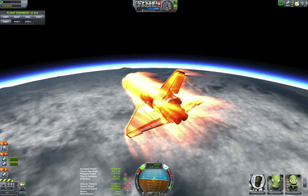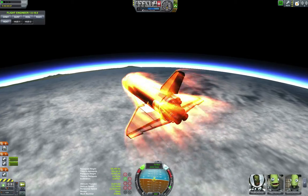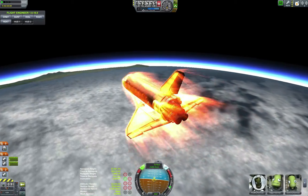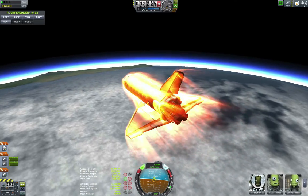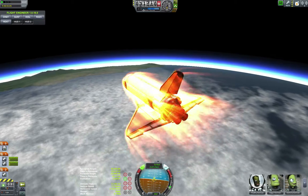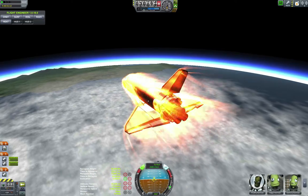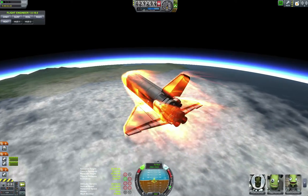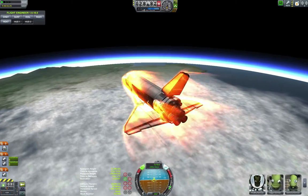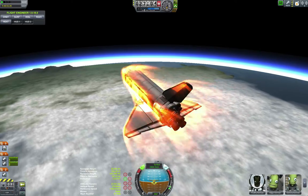This whole descent with the physics being as slow as they are — if you look at the clock right now, it's yellow. I'm barely running any mods on this. It has to be the Environmental Visual Enhancements or maybe it's the Active Texture Management. The only mods I have on here right now are those two, plus TAC Life Support, Kerbal Engineer, and one more mod that I just installed, which I will talk about after the landing.